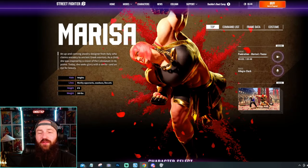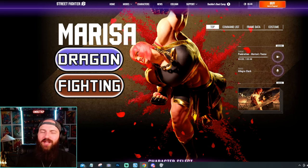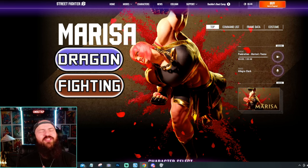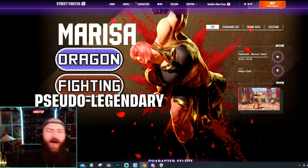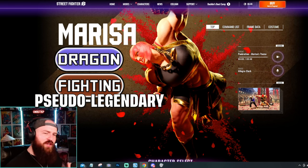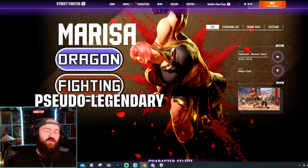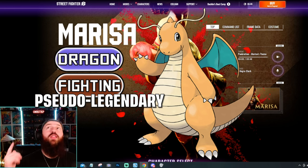Marissa's going to be another crazy dual type — dragon fighting. I know fighting makes sense, but dragon just absolutely fits so freaking good. Not only that, I'm going to put Marissa as our pseudo-legendary. She's got the power, the charisma, the legendariness of a pseudo-legendary but she's not quite legendary. Dragon fighting pseudo-legendary — like, imagine if Dragonite was a dragon fighting. That'd be hilarious.